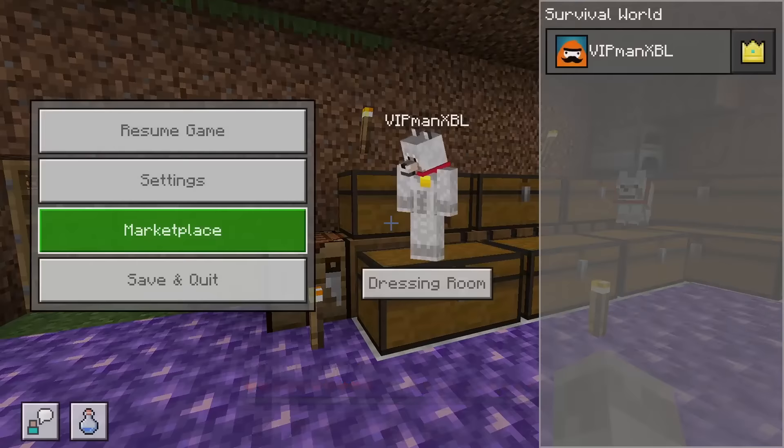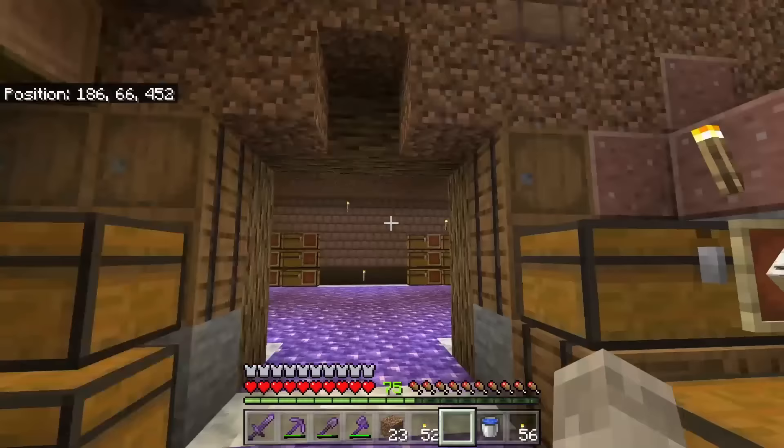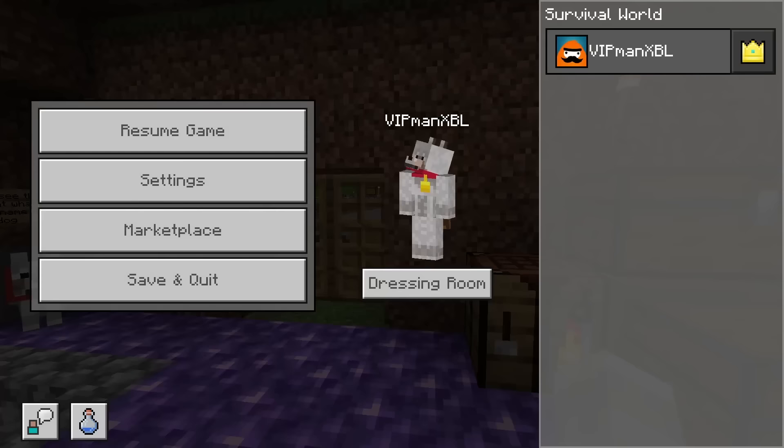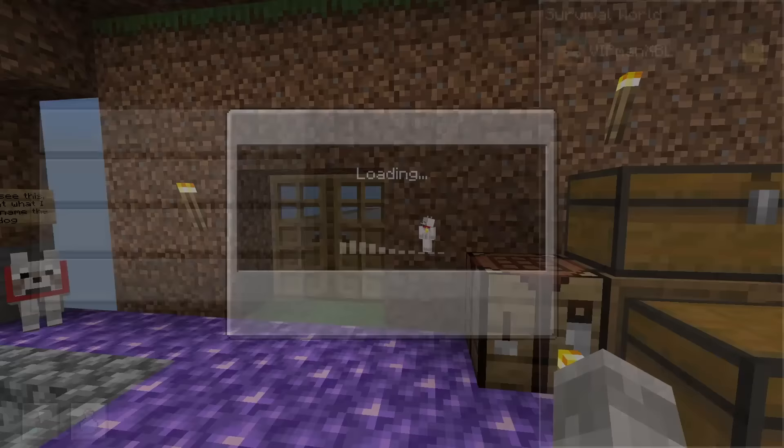Now if you are on Java Edition, this will look a little bit different, however it still will work. You just need to make sure you find the buttons as to where they are on your Minecraft Java Edition worlds. Hit the settings button and then scroll down until you see show coordinates and make sure this is enabled.